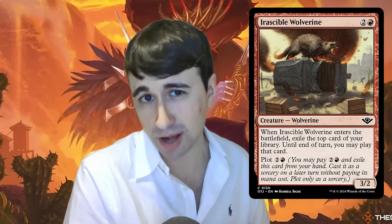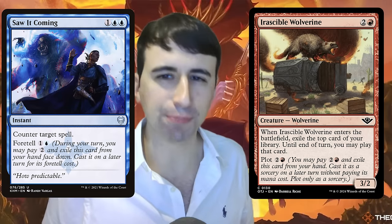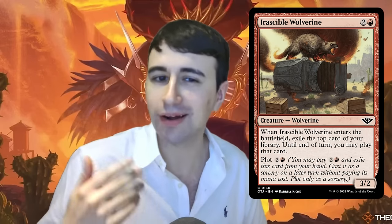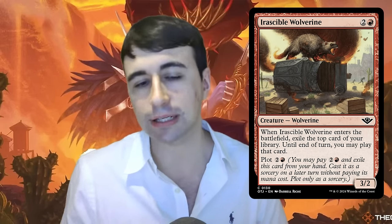An example is Raskable Wolverine, a two and a red 3/2 at common. When it enters the battlefield, you exile the top card of your library until end of turn and you can play that card. Its plot cost is two and a red — the same as its mana cost, though sometimes plot cost differs from mana cost. This mechanic is similar to Foretell from Kaldheim, except with Plot you exile the card face up, so your opponent can see all the cogs turning in your oh-so-devious plot.